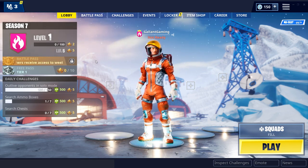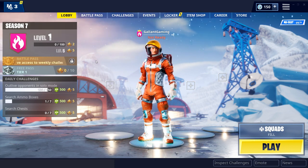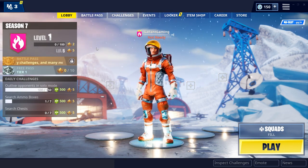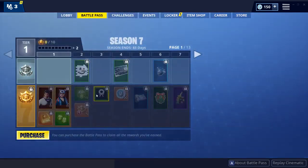Today we are back in Fortnite and Season 7 is finally here, so there's a bunch of new stuff in this season. As you may already know, there is the new Creative mode, there is a whole new snow-covered map, and there's a cool little intro when you first start the game, which is very cool.